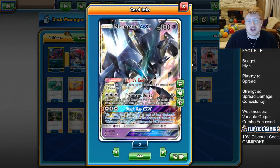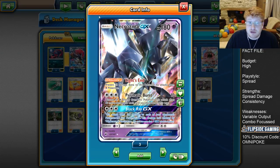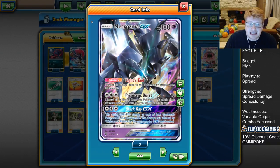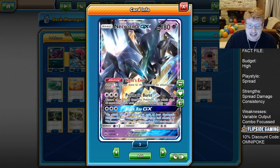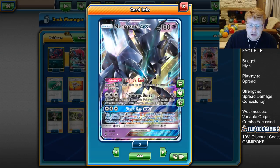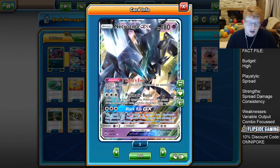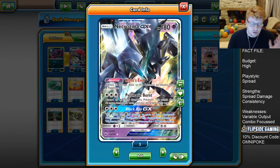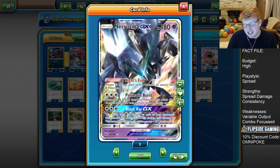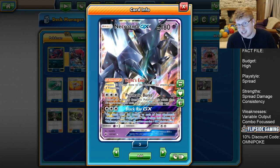Next up we have two Necrozma GX — one of my favourite cards from Sun and Moon. He's shown his prowess in Expanded and we're going to try him out in Standard now. His GX attack is the main thing of note: Black Ray GX for three Colourless Energy deals 100 damage to each of your opponent's GX and EX Pokemon, unaffected by weakness or resistance. This is obviously amazing for a devolve strategy — we can put counters on Tapu Leles, Metagross, Gardevoirs, Ninetales, and Drampas.